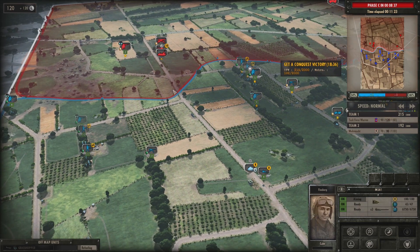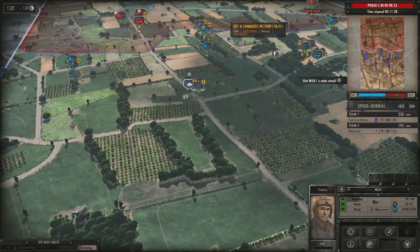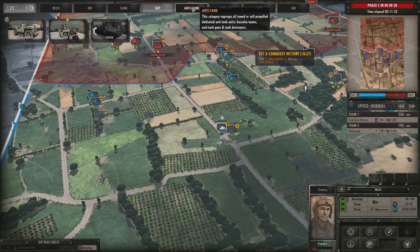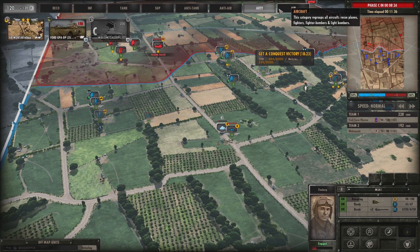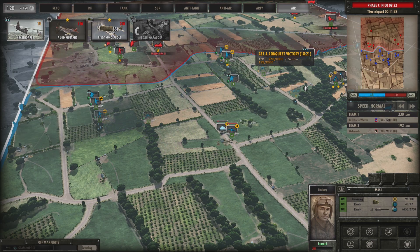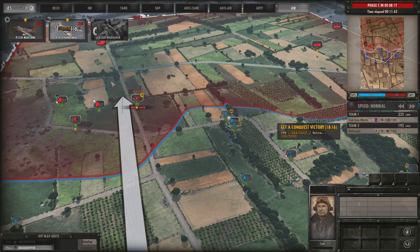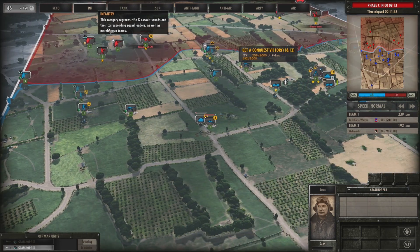I'm bringing up the range indicator — it tells me the chance I have of hitting the target, line of sight, and distance. I access that by pressing C. It's very useful if you're playing the game. You can select an area and check what the enemy's line of sight would be from their point of view.